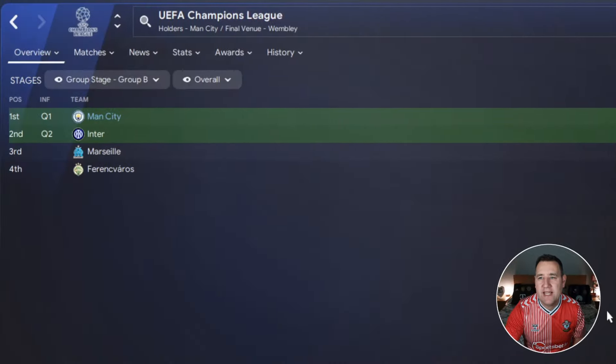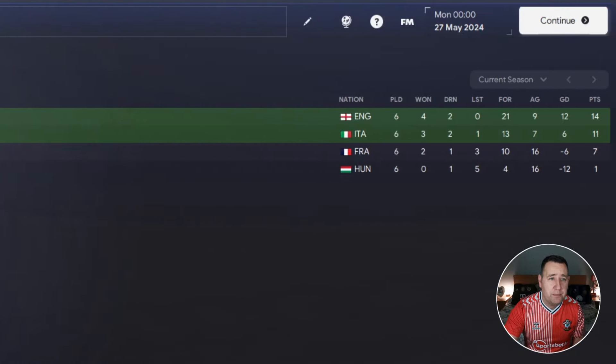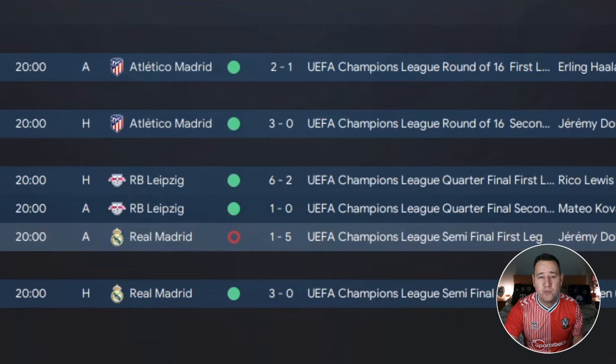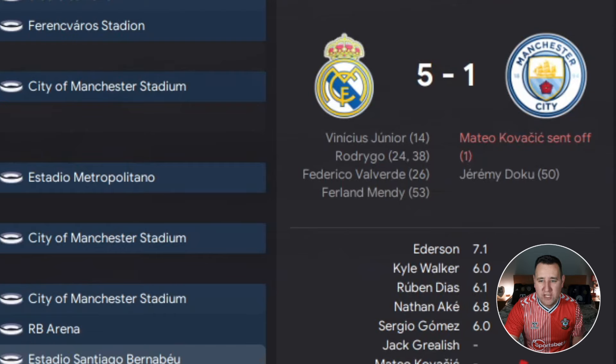On to the Champions League, where we topped our group — we won four, drew two, finishing on 14 points above Inter. In the knockout rounds, we got all the way to the semi-final. We beat Real Madrid at home 3-0, but the away leg we lost 5-1. However, we had someone sent off after the first minute, so this tactic was doing really well. Other than that red card, I think it could have gone all the way. Disappointment in the Champions League, but the Premier League is looking really good.